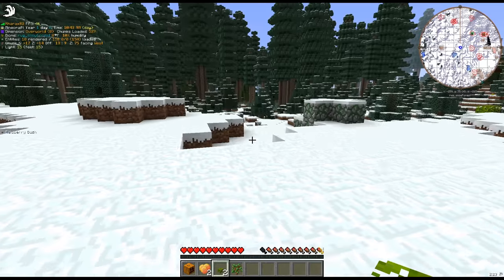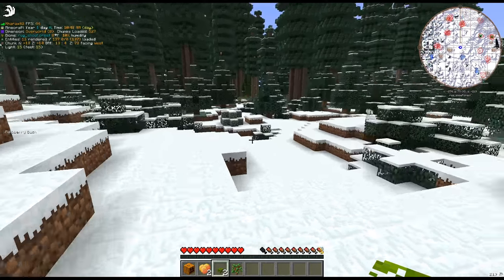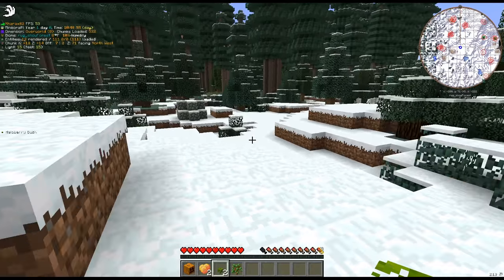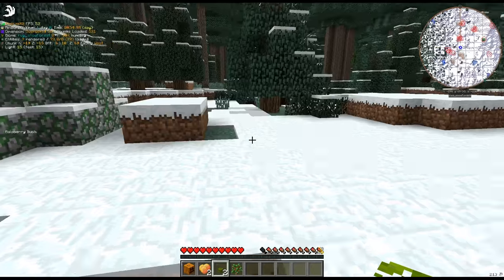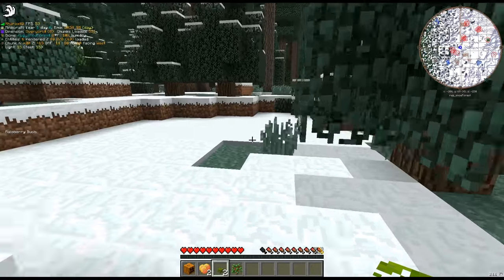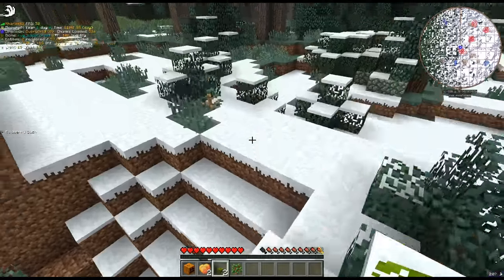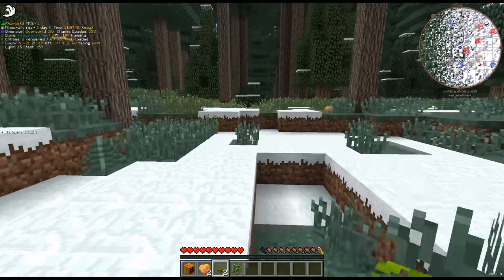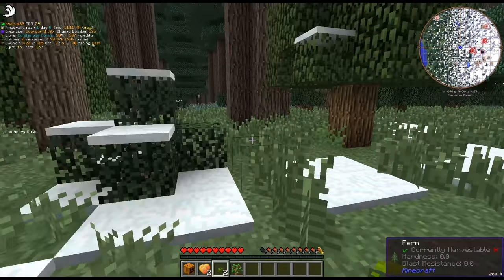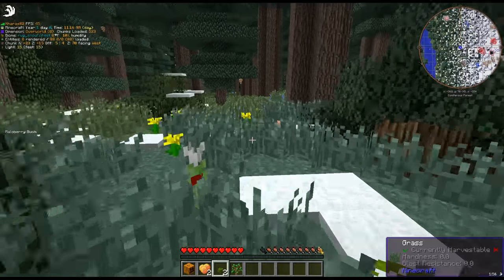That growling makes me nervous. I need to find like a river — that's kind of what I was looking for — something with a bit more humidity. This is probably going to be a cold forest as well. Oh, there's water! Alright, 50% humidity. That's better than 10%.